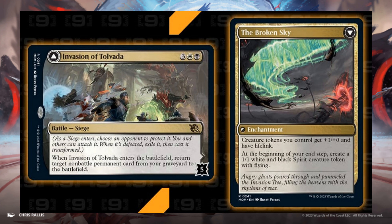Invasion of Tolvada, 3 and 1 White and 1 Black. 5 defense counters. When it enters the battlefield, return target non-battle permanent card from your graveyard to the battlefield. When the siege is defeated, it transforms into The Broken Sky — Enchantment. Creature tokens you control get +1/+0 and have Lifelink. At the beginning of your end step, create a 1/1 White Black Spirit creature token with Flying.